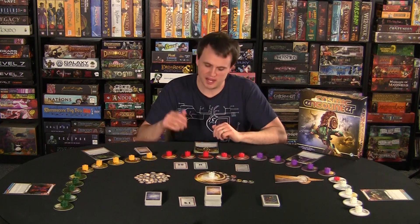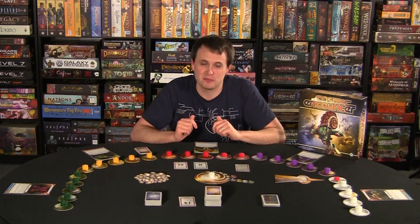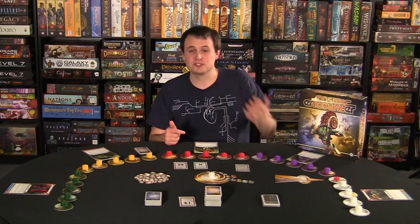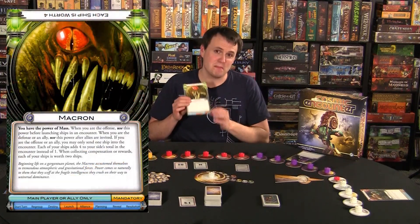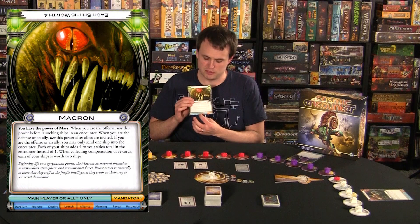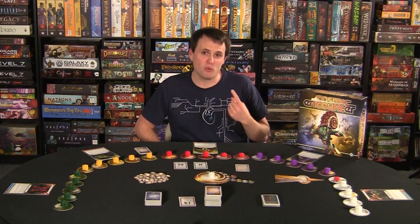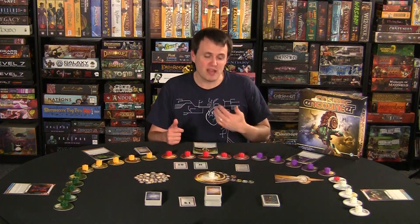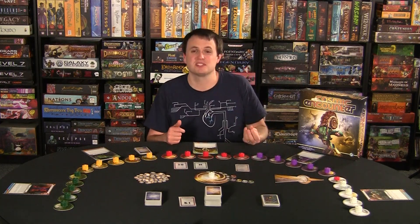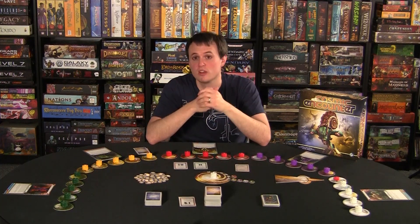Now that I've covered a basic round and how encounter cards work, I want to talk about the alien powers — this is really the meat of the game. This is why it's a game of infinite possibilities and why it's so awesome. I'm playing the Macron race, and the Macron's power is mandatory: any time I'm on offense, I'm only allowed to bring one ship, but that ship is worth four points. It's a really cool offensive ability — low risk, same as placing four ships. So pretty basic power, but a lot of fun.